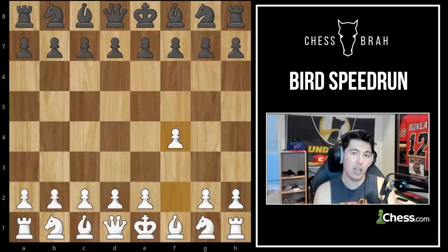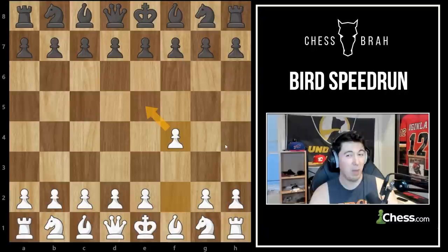With that move, we do cover the d5 square, but on the other hand we're maybe weakening the king a little bit, which means this opening has a bit of a double-edged reputation. Both sides get their attacking chances in — it leads to some pretty interesting play. In this series I'm going to be demonstrating some typical plans, ideas, and structures from the Bird's opening that hopefully you can use in your own games.